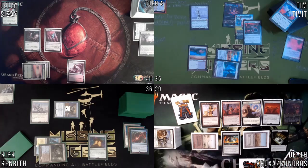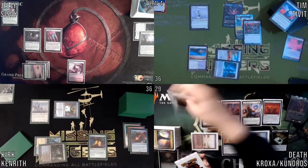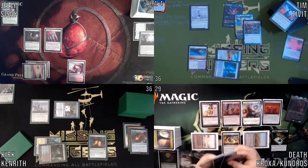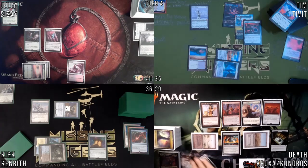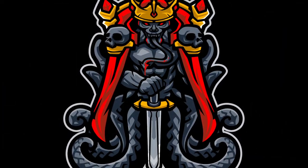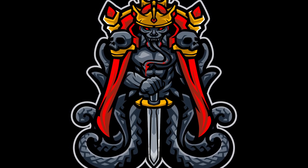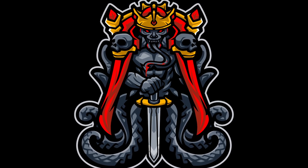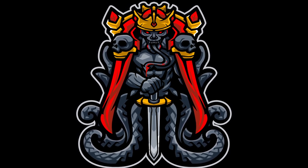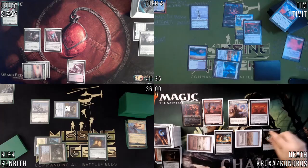Then I will use this trigger to reanimate it, exiling a land, a Crypt, another land, a land, a land — five cards to exile. It will return and I will try to mill the rest of my deck to see if I can win. I have milled everything, and Deter Death here to the rescue. It took me over 20 minutes to find out I could not win and basically killed myself.